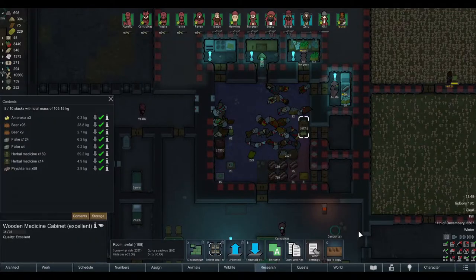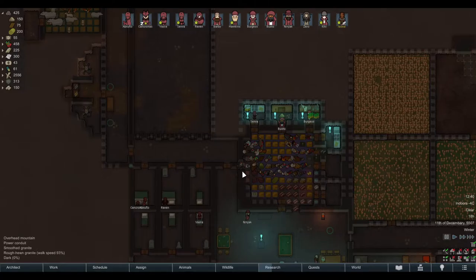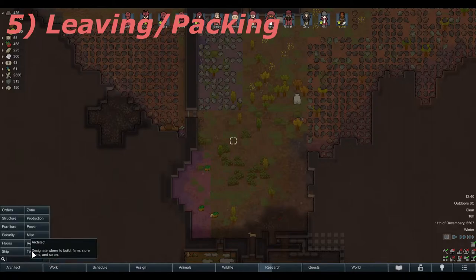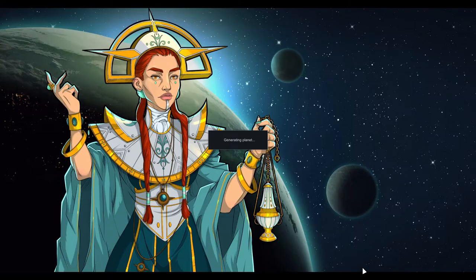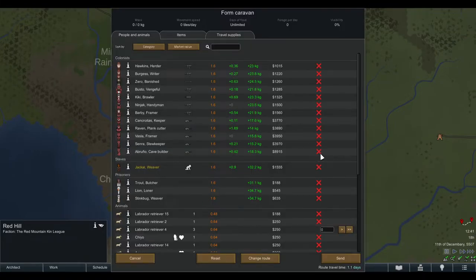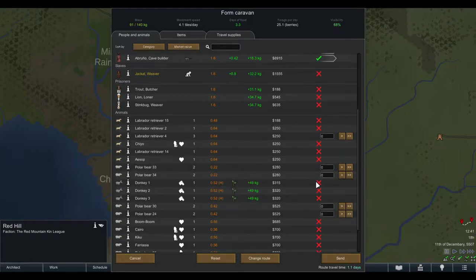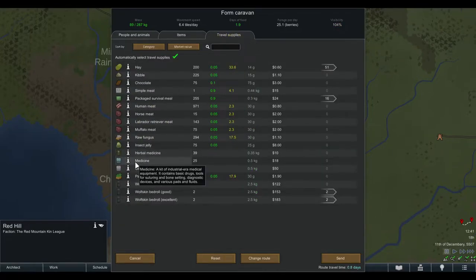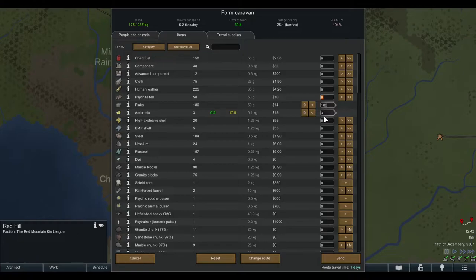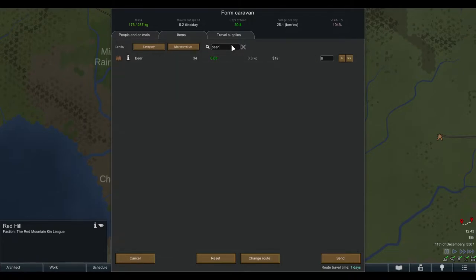After you're done preparing, you can start forming the caravan. If you want to take animals, make sure you have a caravan hitching spot — you can find that in the Miscellaneous tab. Then go into the world map, select your destination, right-click, select 'Form Caravan', accept, select your people, change food restrictions, and select your animals. Under Travel Supplies, uncheck what the game auto-selected and fix everything manually.